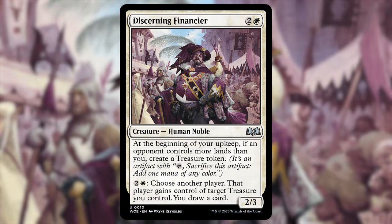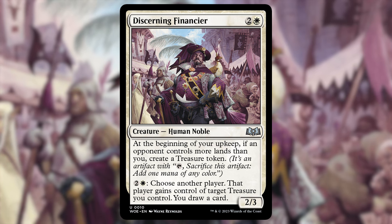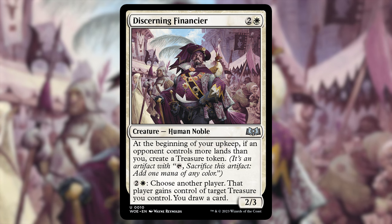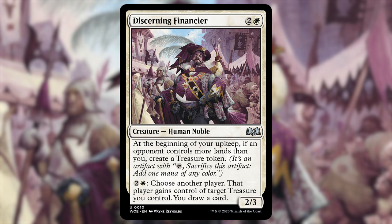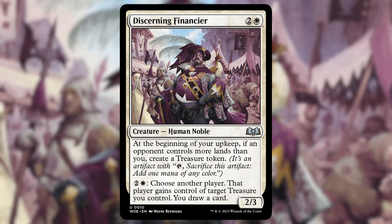Got a new one: Discerning Financier — two and a white, 2/3 human noble. At the beginning of your upkeep, if an opponent controls more lands than you, create a treasure token. It also has an activated ability: two and a white — choose another player, that player gains control of target treasure you control and you draw a card. More card draw, but I put it in the ramp category since it's more likely you'll be getting treasures out of it.